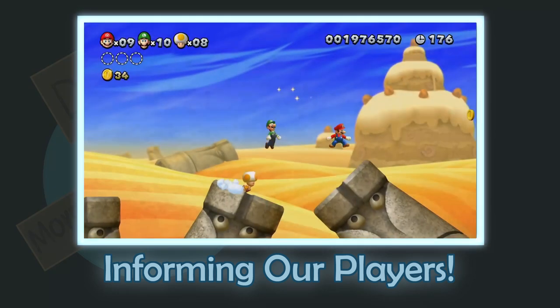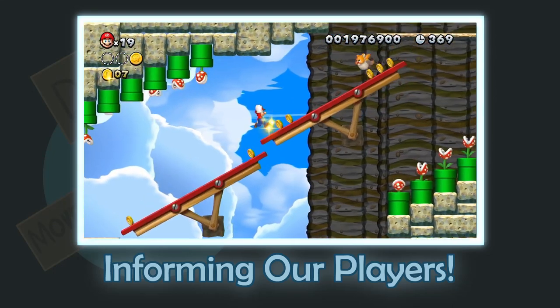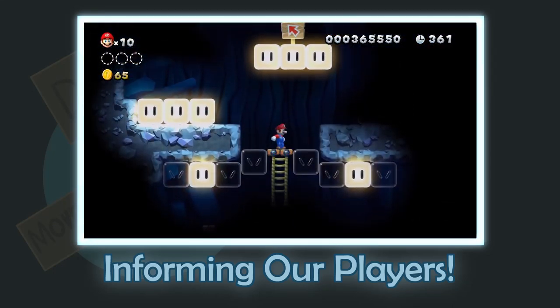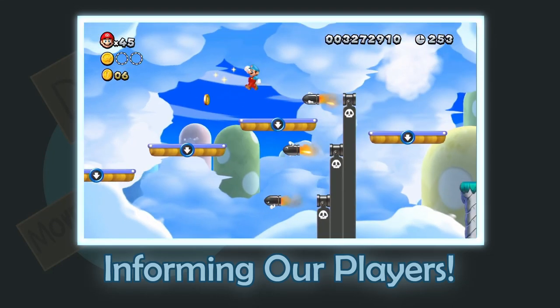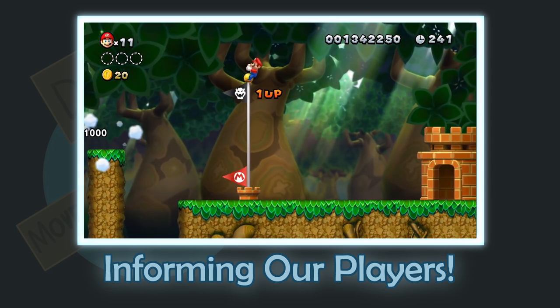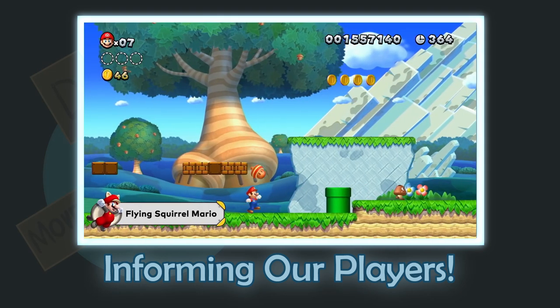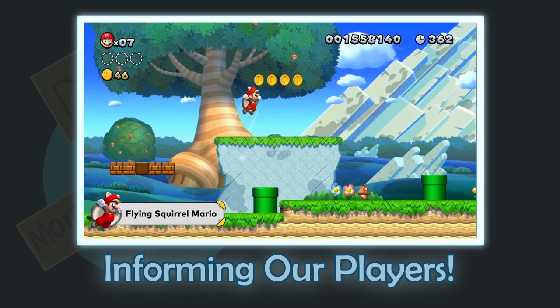Mario is a classic gaming series and one that serves as a great example of level design. Specifically, it's a fantastic example of introducing information to players. Many levels feature trails of coins that lead over chasms or towards larger caches of goodies. Item blocks with question marks contain coins or power-ups, and accidentally hitting the bricks around can sometimes reveal additional goodies.